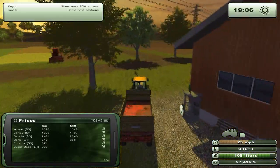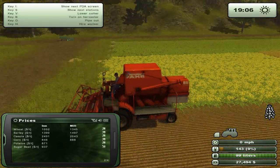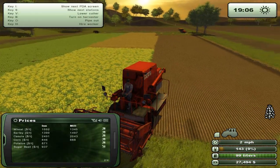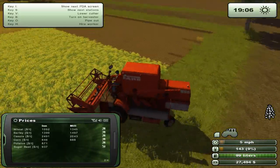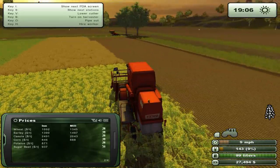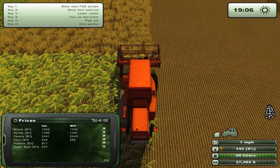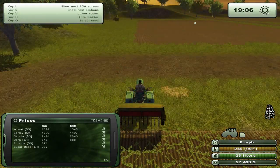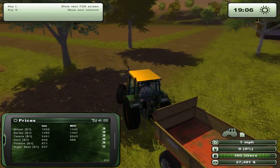This is the problem with canola — it grows so weirdly. We sow it in lines but only certain sections of it actually grow out first. Eventually it'll all grow out. Let's go ahead and hire a worker and get some canola now.